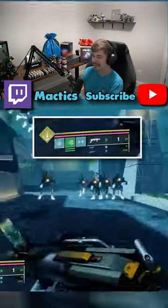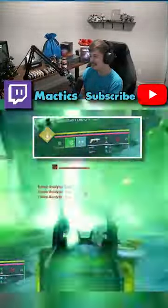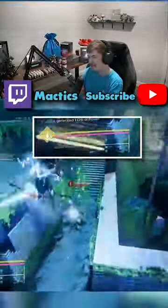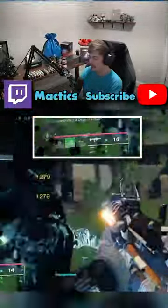As a Titan, you can just quickly start using your arc abilities to jolt all the enemies around you, and then kind of finish them off with the cool blades of Strand, and it's so satisfying to see how fast you move. It's a very fun, destructive build that you can just destroy everything around you.